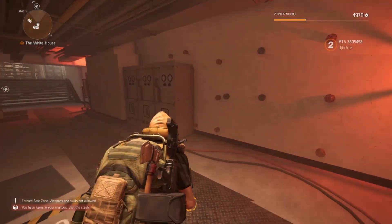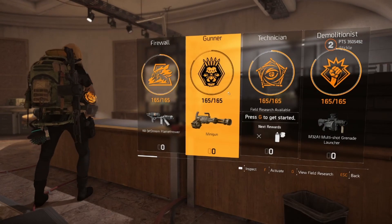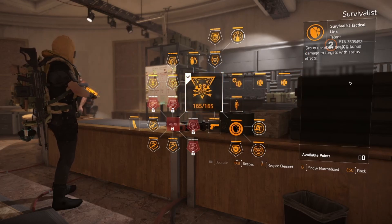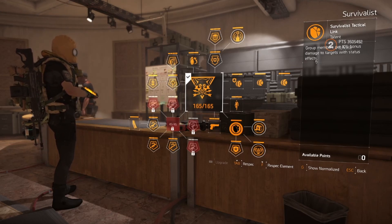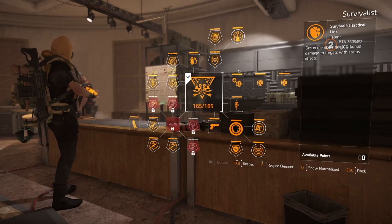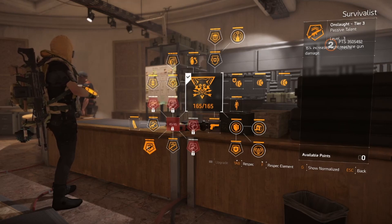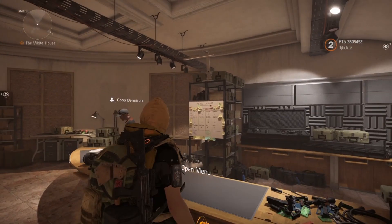This build isn't just about doing DPS — it's about supporting your teammates. The Survivalist Tactical Link gives group members 10% bonus damage to targets with status effects. When they get the hollow point ammo and cause bleed, they do 10% more damage without you doing anything. It's an absolute no-brainer. Make sure you've got an LMG specked out because you need enough bullets with hollow point to keep killing — I recommend an LMG with this build.